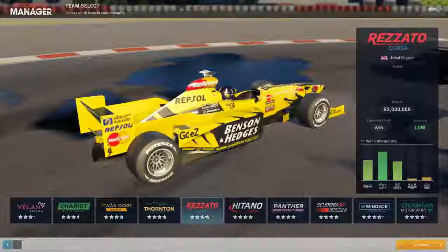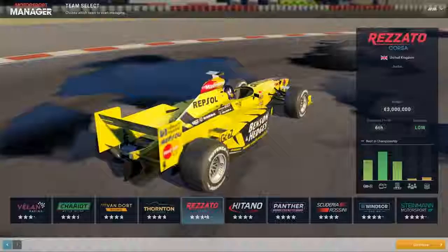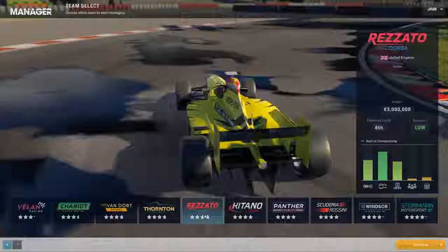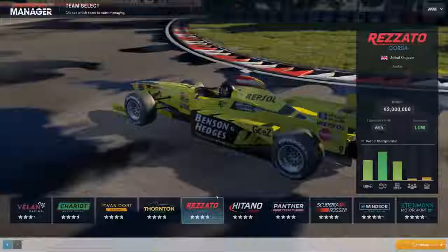Then we have the yellow Jordan car. This is Damon Hill's first season at Jordan in 1998 — he's just left the Arrows team, who were really underperforming in 1997. Hill won the driver's title in 1996 with Williams. Ralph Schumacher should also be in the Jordan car. We'll see how the Honda engine can do — it should be rated pretty decently.